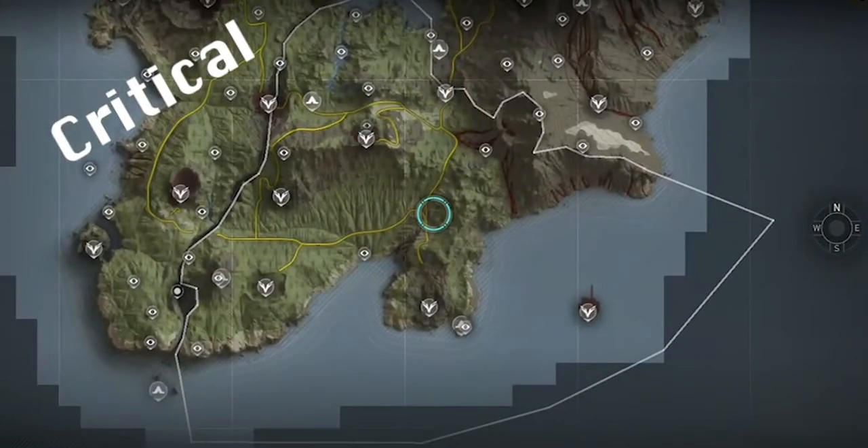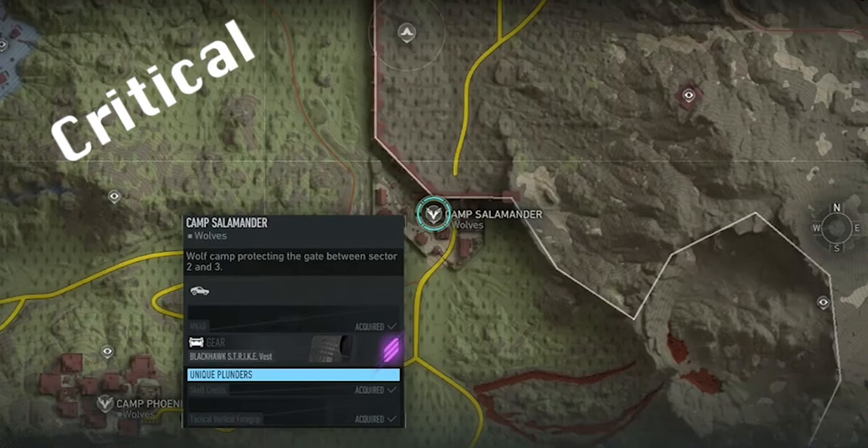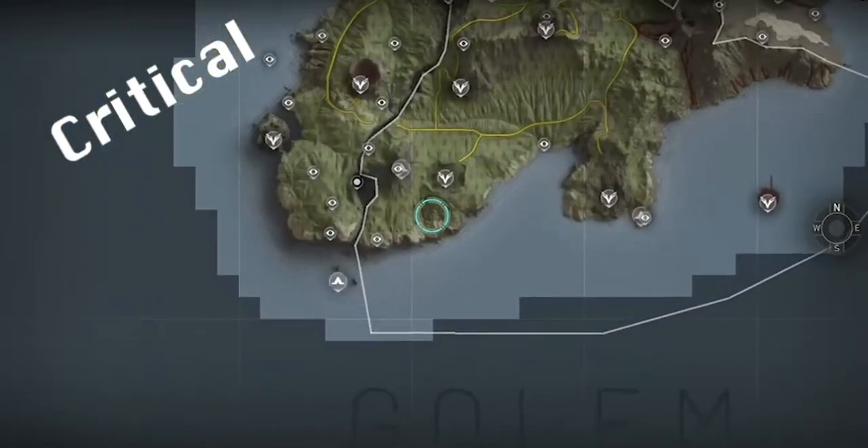Gargoyle will require you to press four nodes simultaneously at Salamander, which will open up the arena at Testing Zone.